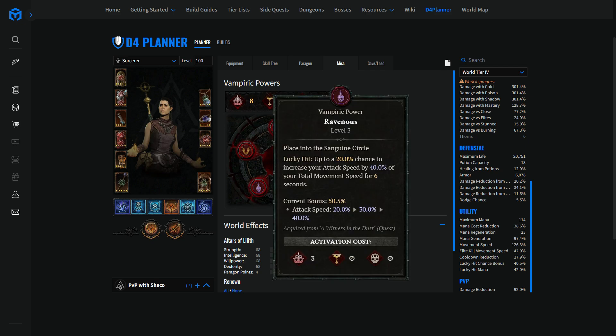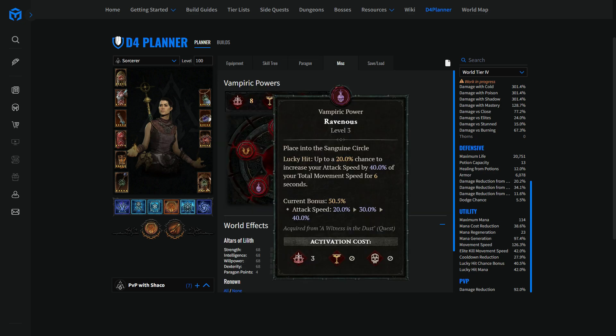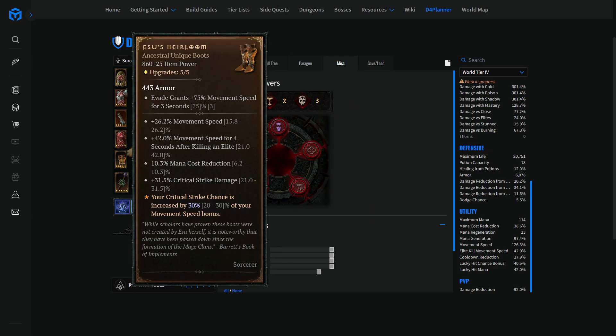Having maxed out movement speed does a few nice things. On the legendary power of those boots, it's going to give you an additive 30% increased critical strike chance, which is very good in this build because we're not rocking the Elementalist legendary giving up to 60% increased crit chance depending on your mana. So we're very happy to get the 30% additive critical strike chance. Plus, thanks to the Ravenous vampiric power in season two, it's going to give you increased attack speed scaling up to 80%. At 100% base movement speed that's 40% attack speed, and at 200% total movement speed it's 80% increased attack speed. This funnels nicely into ball lightning dealing damage, I believe, around 3.3 times per second at base, scalable up to 10 times per second.